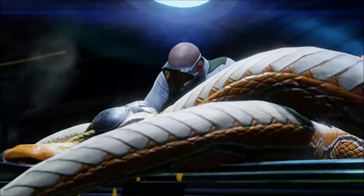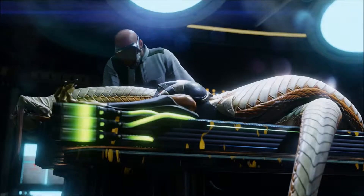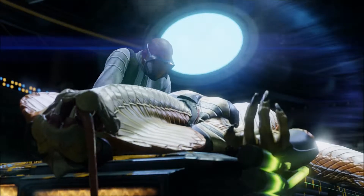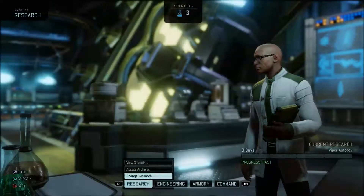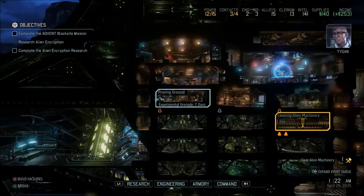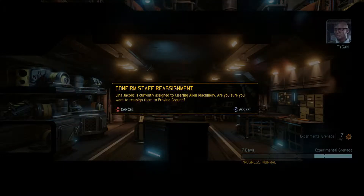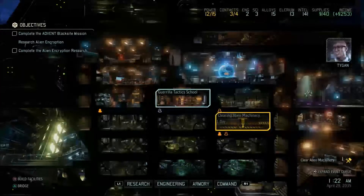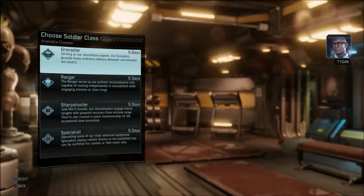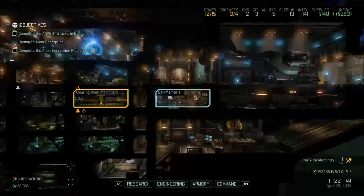In the Avenger you have to clear debris to expand your facilities and build further rooms. Each new facility varies in purpose — some are workshops and laboratories, others help facilitate combat, develop new equipment and weapons. You can also carry out various research projects such as investigating and reverse engineering alien equipment recovered from battles, as well as autopsies on the different enemy types you kill.